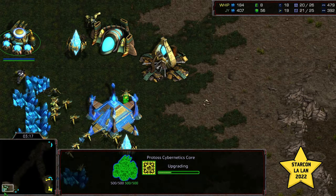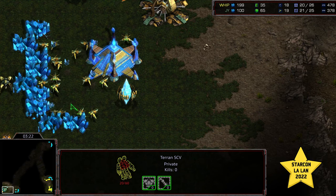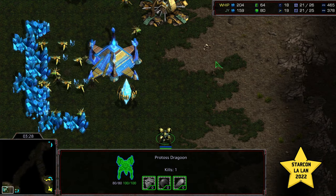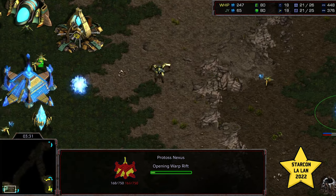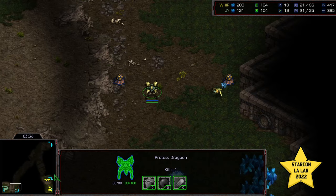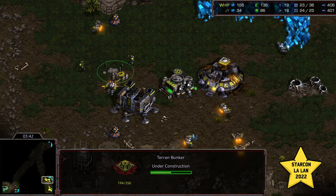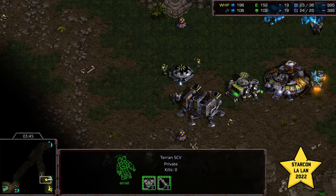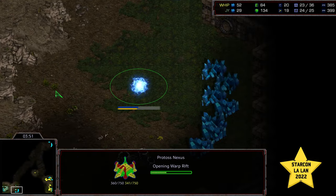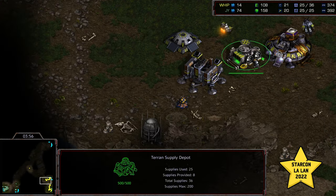Also seeing the Cybernetics Core spinning. The SCV manages to sneak out, exploding across the 6 o'clock location. Jeyun opting for one gate into Expand, dropping a second gateway behind this. He will have Dragoon range, and it's going to be a while before Siege Tanks are out because that Command Center delays factory tech. Two Marines out on the front, and with the SCV now saturating, Whip is getting the early economic advantage.